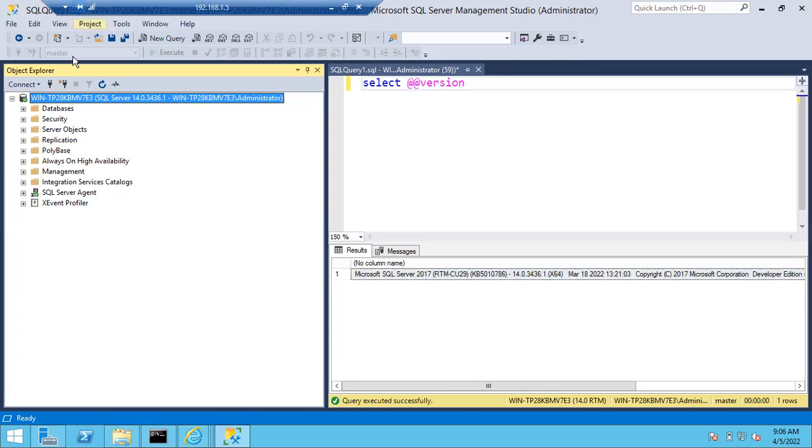During patching, only the last two digits of the build number will be changed — the third and fourth parts change. This is true whether you are applying service packs or cumulative updates. During upgradation, the whole build number changes. For example, upgrading from SQL Server 2017 to 2019 changes 14.0 to 15.0. You can roll back the patch — we'll discuss that tomorrow.